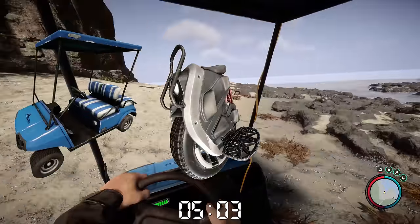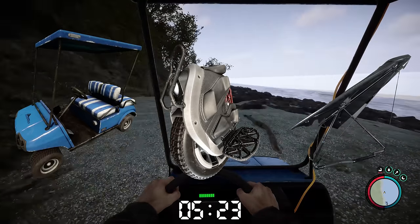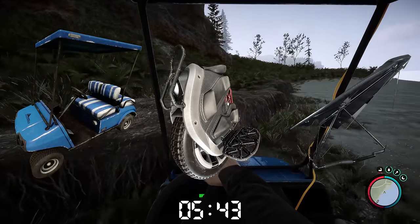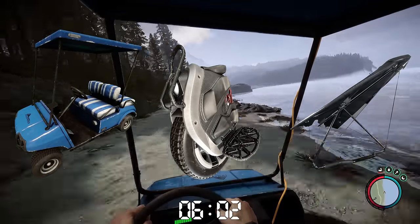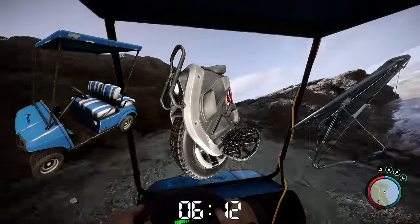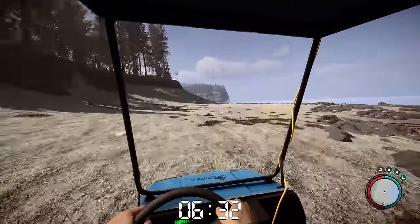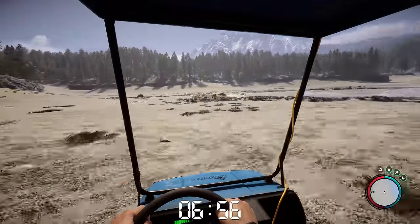The golf cart, the Knight V, and the glider have been added to the game, but I feel they are not the best solution. For example, the glider — you often take it there and then have to bring it back. And if you ever ride or drive from one end of the map to the other on the Knight V or golf cart, it takes a long time and it's actually not that enjoyable. For the first five minutes it's a joyride, but it's pretty tedious.